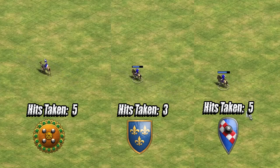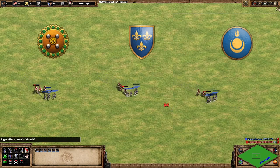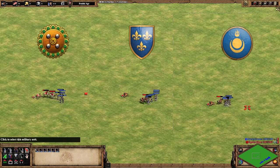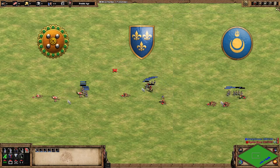Against Spearmen, they're pretty strong, largely down to their 70 HP, which means they can take 5 hits — the same as Sicilian Scouts. Against Archers, the general rule of thumb is that 6 Archers with Fletching should quite easily kill a group of 3 Scouts, and that still rings true against Camel Scouts despite the 70 HP. Without pierce armour, they're not really any better than regular Scouts against Archers, and French Scouts still come out on top.